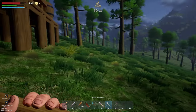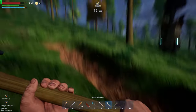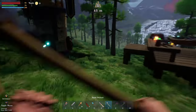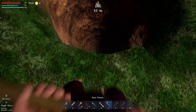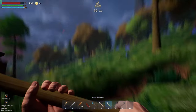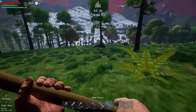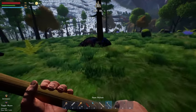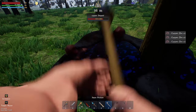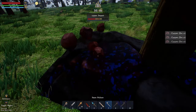We actually dug right underneath our base — that went a pretty decent amount down. We dug it over here — straight down. That's a pretty decent depth and we're not even close to the bottom. I spotted a little bit of ore — some copper. Let's crack all this up. It doesn't look like we have any durability loss on our weapons, which is kind of cool.